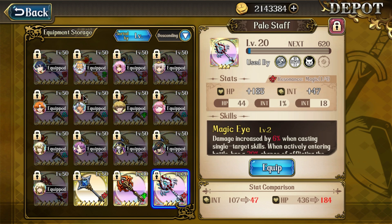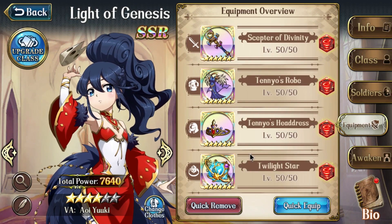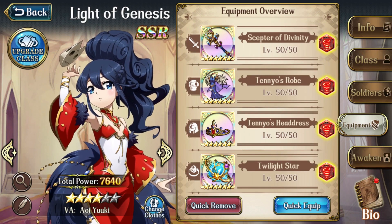Between the Scepter and the Pale Staff, I think I'm going to have to deploy in a few more Apex matches just to see how often I appreciate the range versus the extra damage. I can actually see this being an issue of her star level — because mine's only 4-star, she doesn't have the potential to get that extra point of range from her talent. So I can see myself leaning more towards the Pale Staff after I get her to 6-star and squeeze that extra last tile of range, but until then I might need the Scepter to make up that difference. So I'm going Scepter for now and keeping the Pale Staff in my back pocket just in case.